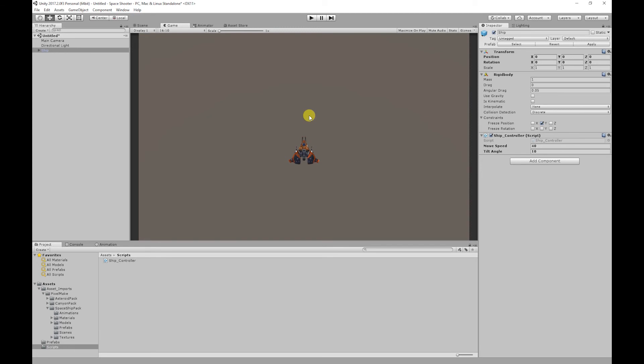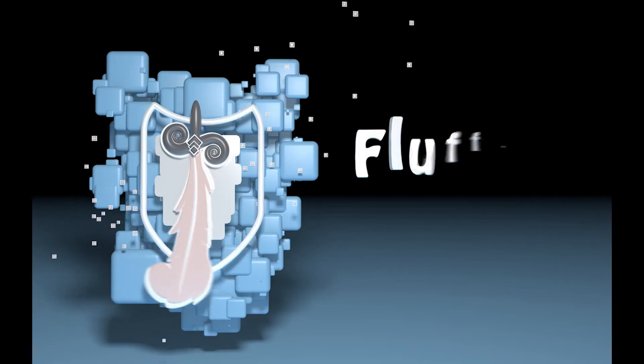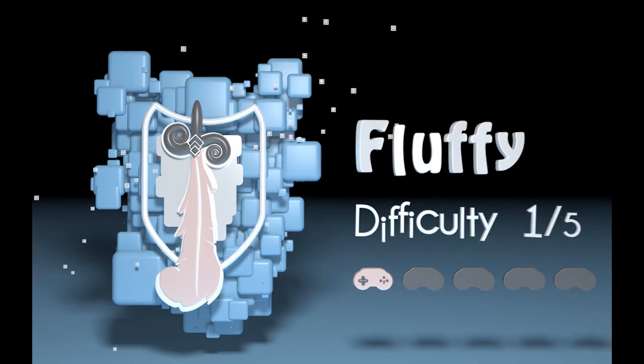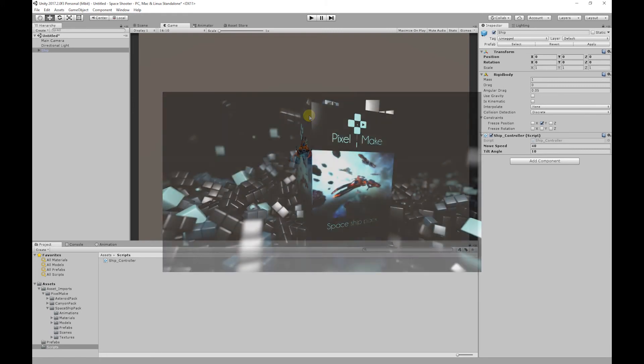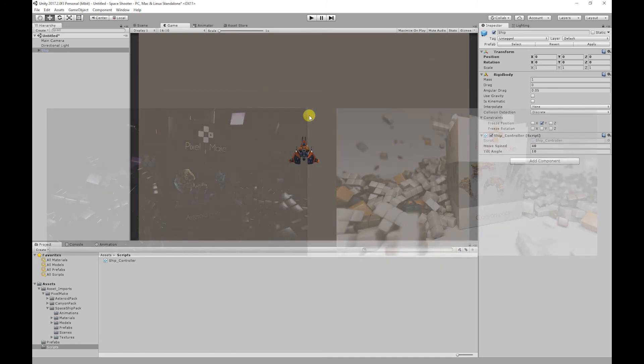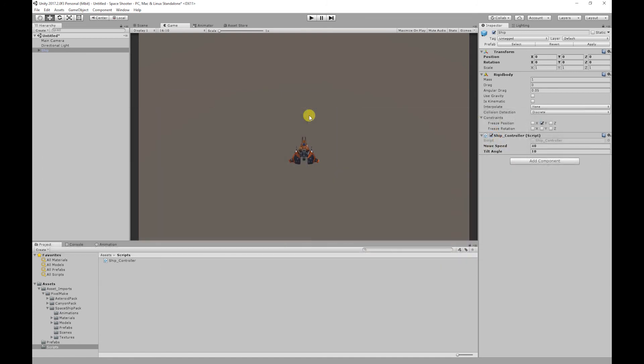Hello, my name is Joshua Mutu and welcome to Pixel Make. In our last video we created the ship's move mechanic — the link for that will be in the description below. Today's tutorial will be split into two parts, the link for part two will also be in the description. The project is available on GitHub. The difficulty for today's video is going to be fluffy, so it won't be that hard. We're going to be using Unity version 2017.2, and the asset pack we're using is our very own Spaceship Pack.